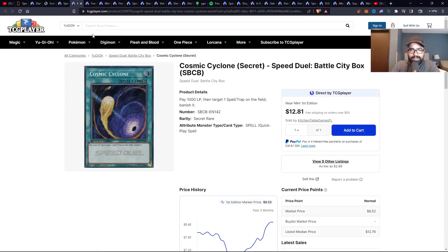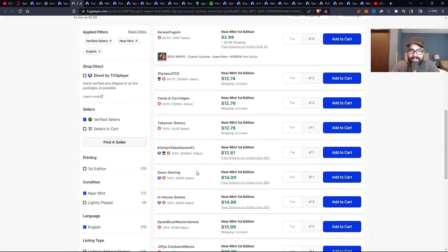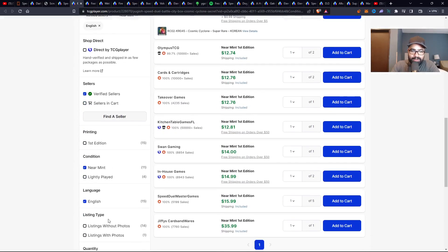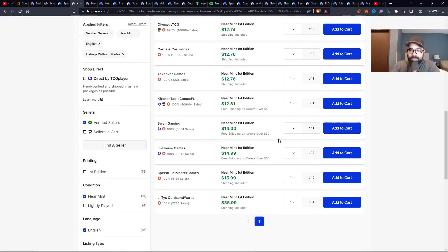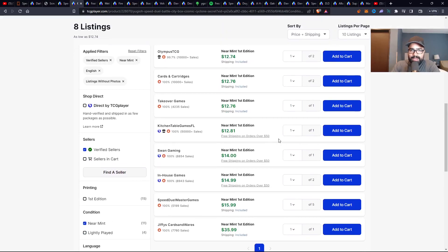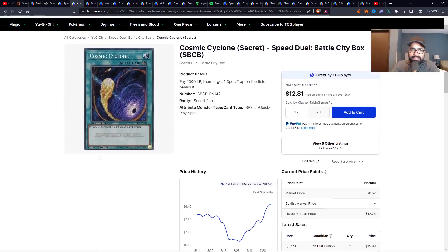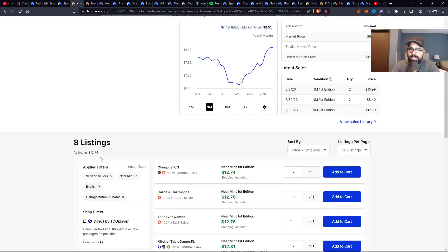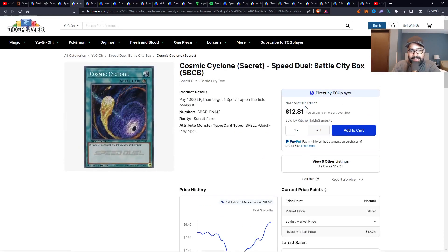Then you have Cosmic Cyclone as a secret rare. I really like this card. Six, seven dollars now going up to eight to nines. The charts haven't reflected this — almost $13 for this card. I personally own these; these are the ones I play in my deck. Only one playset — why? Because they look beautiful. Of course you have the Mega-Tin secrets, OG secrets, ultimate rares, and collector's rares — a lot of printings and rarities for Cosmic Cyclone — but single-digit listings. People are coming in; the card is extremely hard to get. It looks beautiful, man. I really liked this one.